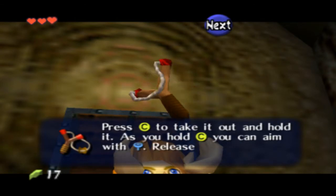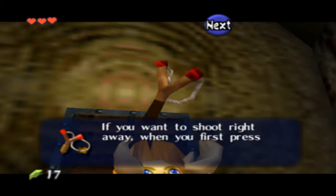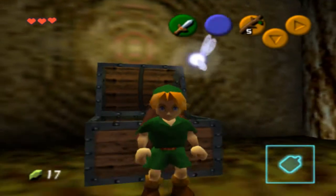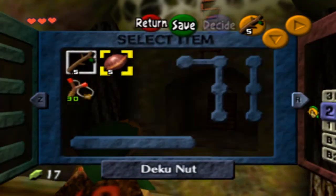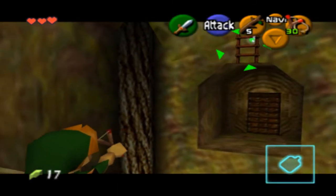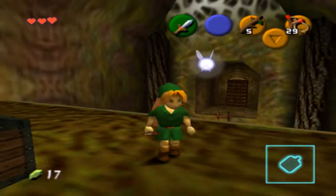So this is the slingshot. It's pretty badass, actually. You can use Deku Seeds for ammunition. It's pretty sweet. I like it. I wish I had this thing as a kid. Then again, I was kind of a shithead when I was a kid, so it probably would have been taken away by my parents at some point.